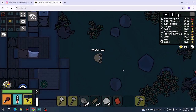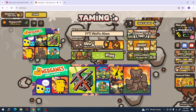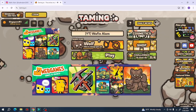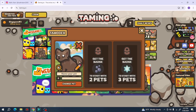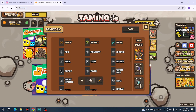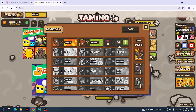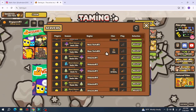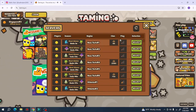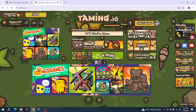Now let's go to the next game — taming.io. Here you can change your name. From here you can select your pet; at first you can only choose one of three: wolf, rabbit, or bear. From here you can change the server. Let's go to the server and click play.